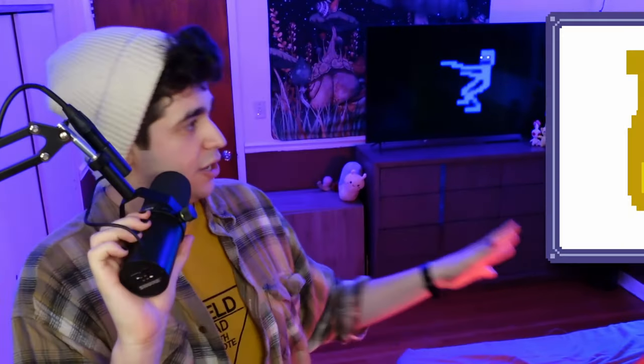To make my point, here's Fredbear. I don't think this is a bad sprite — in fact, I actually think it's one of the better ones in the entire FNAF series. But if we take his nose and use that as the guideline for one pixel, we could create a grid that will let us know where every other pixel should fall. Do you see the problem here?